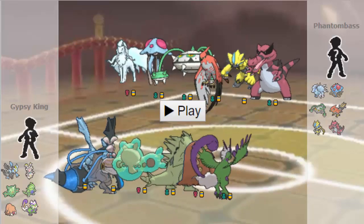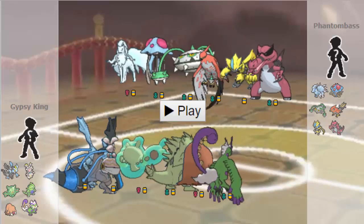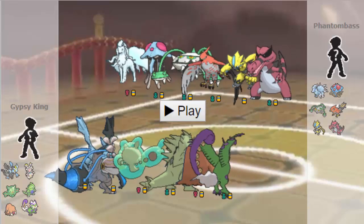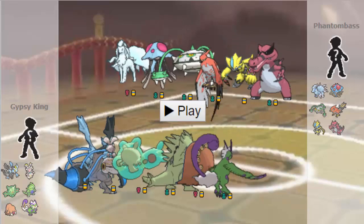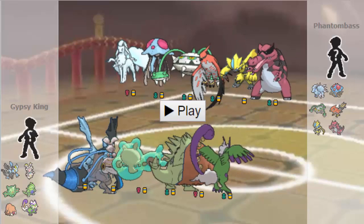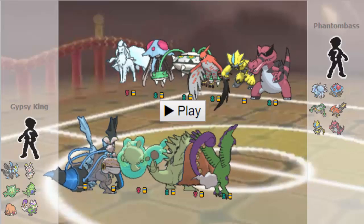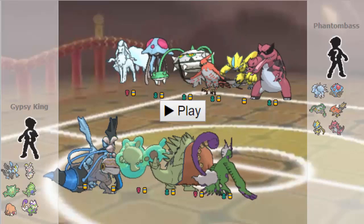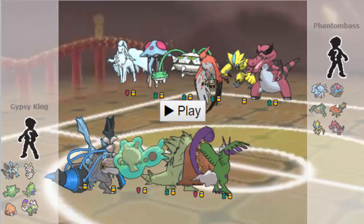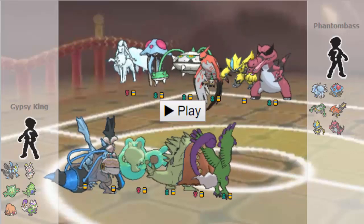If he wants to go hard Krook, I have Superpower on this set. So I can actually do like 80-plus damage after Intimidate to Offensive Krook, which is pretty amazing with Superpower. And that's really going to mean that he can no longer switch in to any attack on my team. The nice thing about this is as well, like if his Krook is Scarfed — which is one of his viable revengers to Shiftgear Magearna — he's not going to be able to comfortably take hits from my Tyranitar.